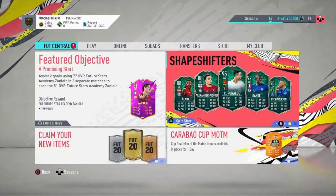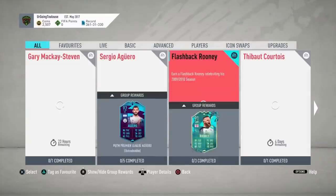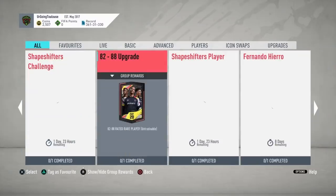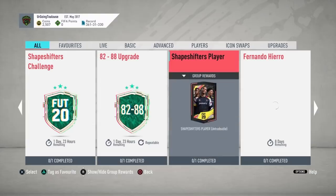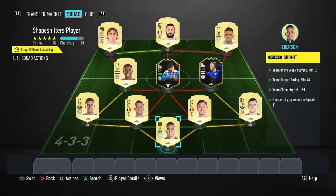The big ones as we can see here are Richarlison, Conte, Ronaldo, Trent, and Alaba. If we head over to SBCs we do have the Shapeshifters Player SBC — change a squad to earn a guaranteed Shapeshifters Player. It's out for two days, it's not repeatable so you can do it one time, and it's untradeable. The requirements are pretty hefty: it's an 87-rated team with two Team of the Weeks, 60 team chemistry, and a 4-3-3 formation.